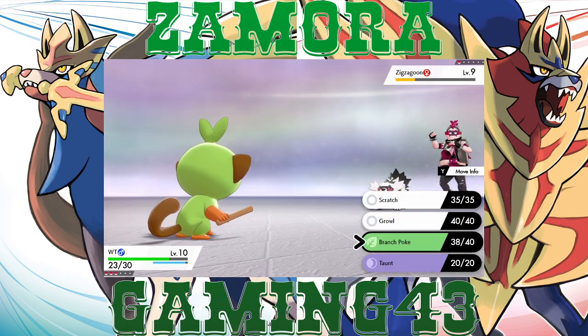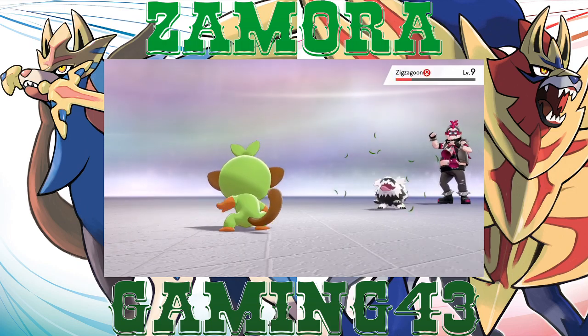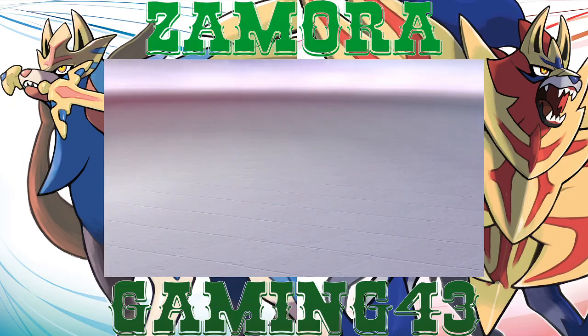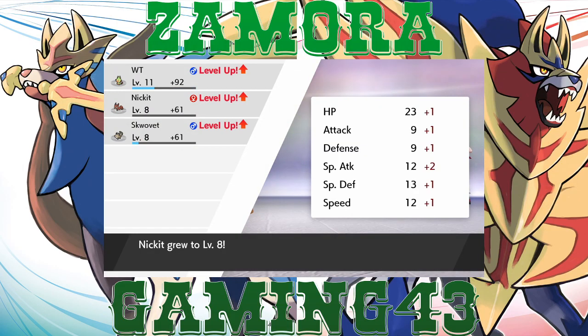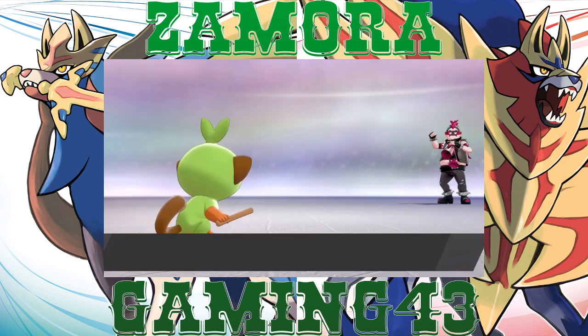They have the little punked out Zigzagoon. Sadly we don't have a fighting type move yet, so Branch Poke will have to do for now. It's gonna be a poke of three to knock this thing down. Whoop there it is. Nickit grew to level eight, Skwovet grew to level eight. The Team Yell member is defeated — now we move on to number two. I think we battled three or four of them, no just one and one.